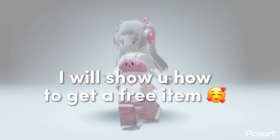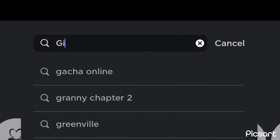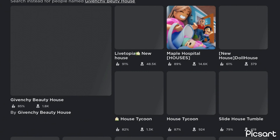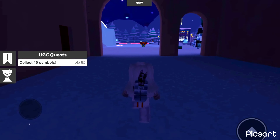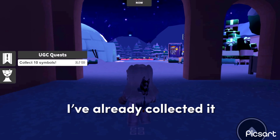Hello everyone! I will show you how to get a free item. To get the earmuffs, collect 10 Givenchy symbols. The first one will be here — I've already collected it.